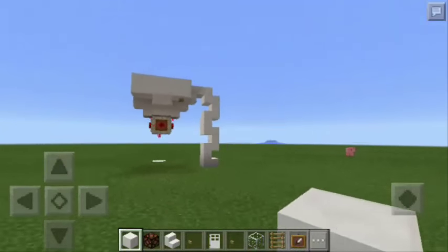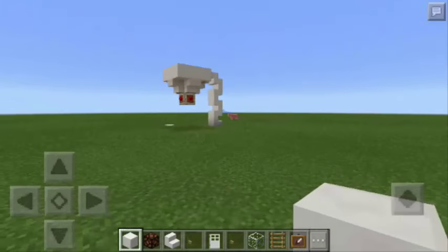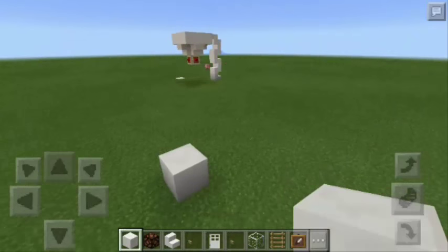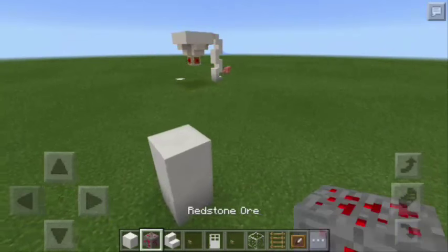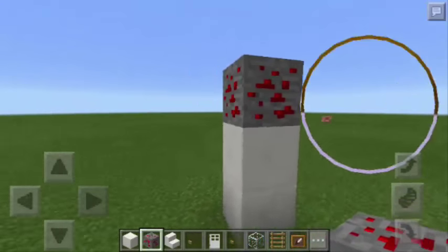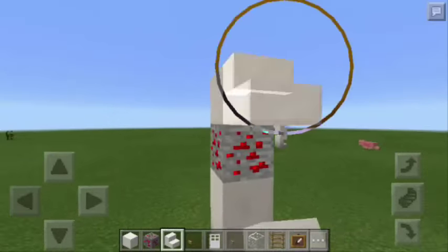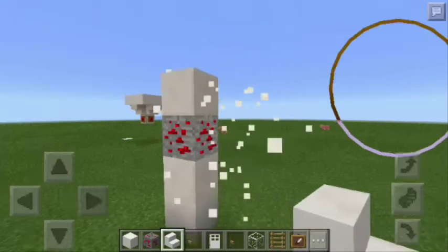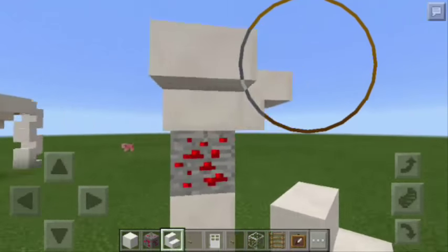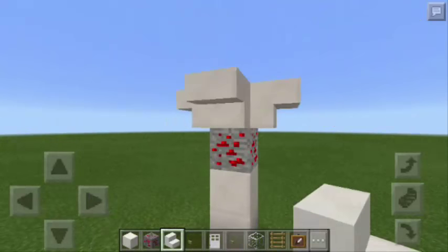I'm going to teach you how to make this very awesome laser lamp right now. The first thing we should do is to stack up 2 blocks of quartz just like that. Then we're going to put a resin ore block on top of the block of quartz. Next, another block of quartz on top and some quartz stairs. The quartz stairs must be facing down, so you need to tap the upper portion of the block of quartz just like that.